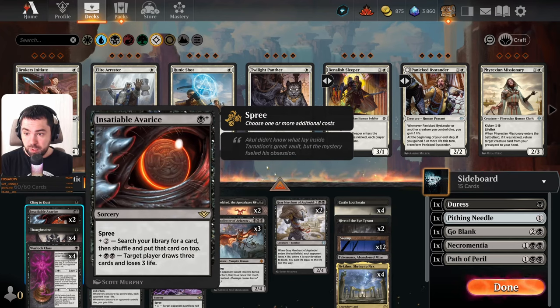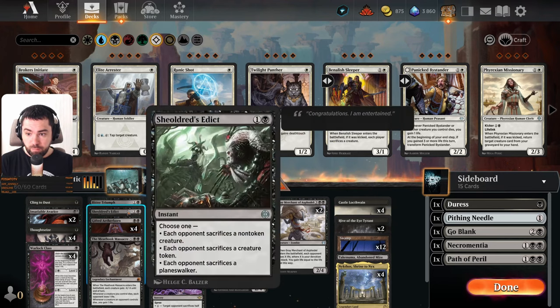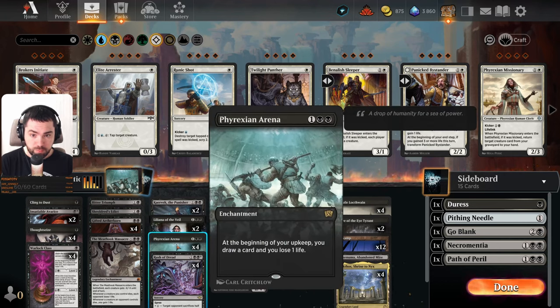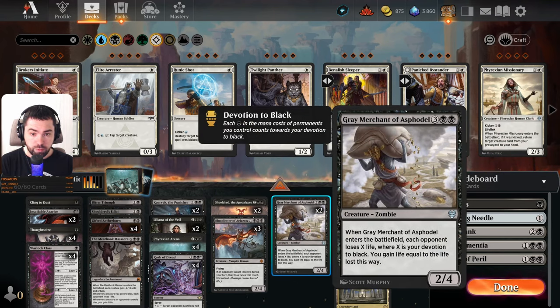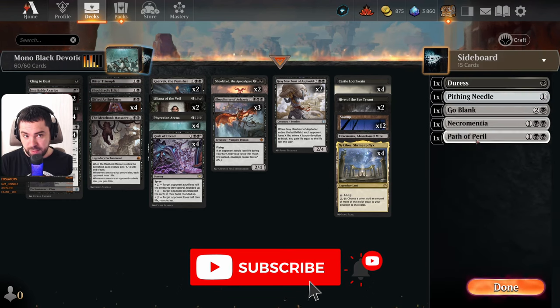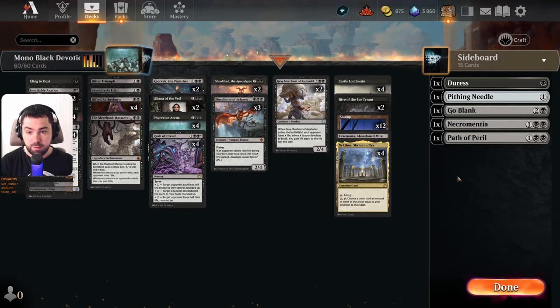Our main deck: one Cleansing to Dust, one Insatiable Avarice, two copies of Thoughtseize — four total — one Viral Class, one Bitter Triumph, one Shieldred's Addict, four Gifted Aetherborn, one Meathook Massacre, two Kairovic, two Land of the Whale, four Phyrexian Arena, four Rush of Dread, two Shieldred, three Blood Letter of Aclazotz, and two Gray Merchants.